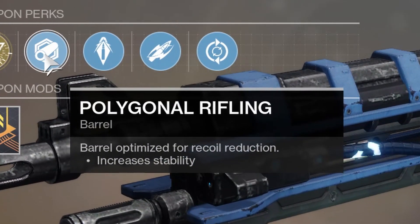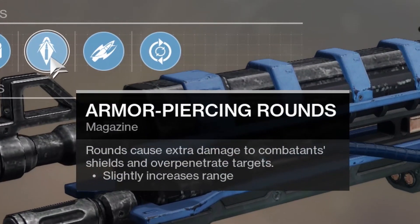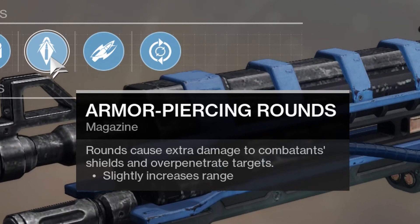Polygonal rifling — so recoil reduction. Yay! Awesome. Armor piercing: extra damage to combatants and shields, over-penetrating targets, slightly increasing range.